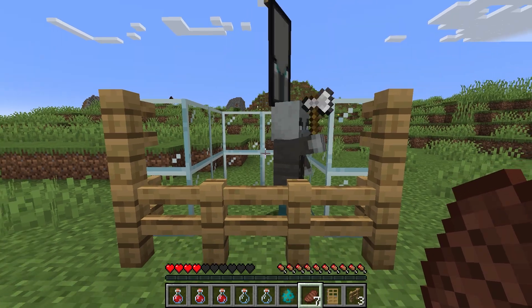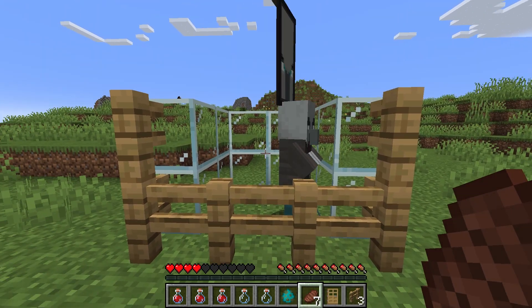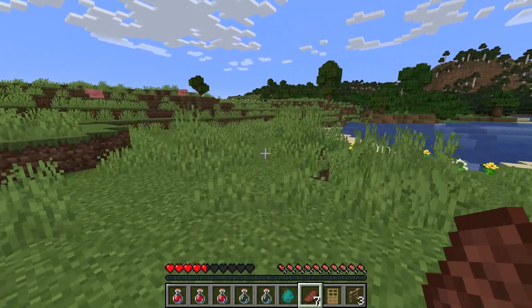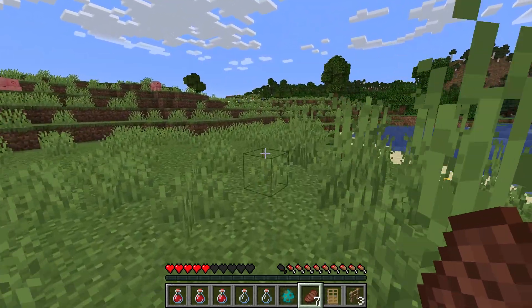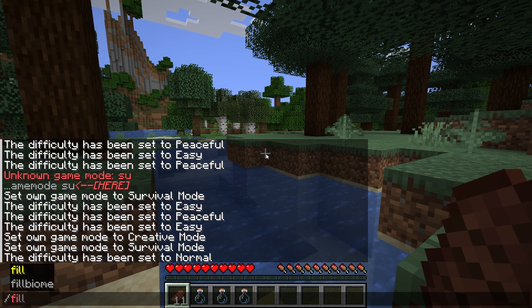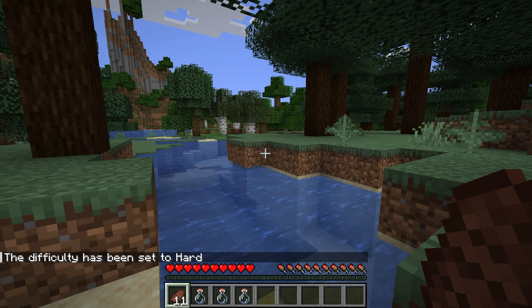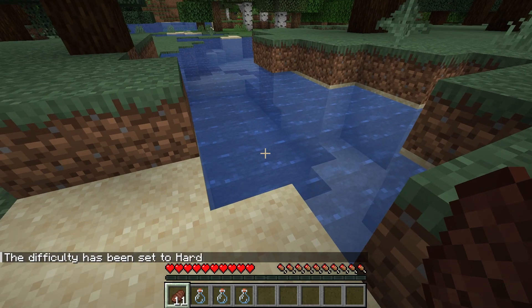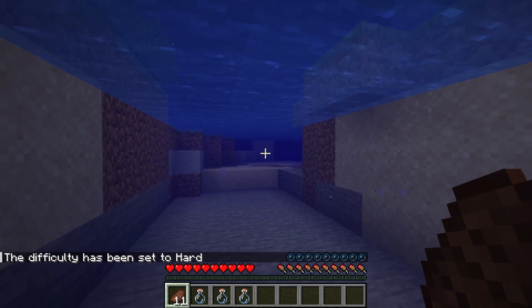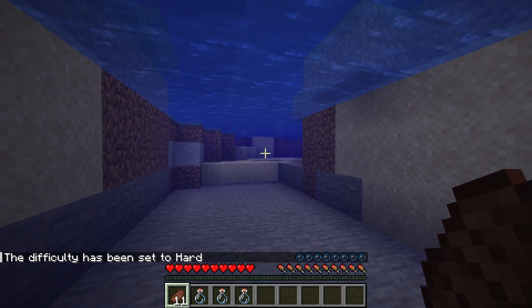The command /difficulty lets you change a Minecraft server's difficulty on the fly without any need for restarts. Keep in mind that you do need to be an operator on your server in order to use this command, or have cheats permissions on your single player world. To do this, enter your Minecraft server, open the chat and type in the /difficulty command, followed by which difficulty you'd like: peaceful, easy, normal, or hard. For example, if you want to set your server's difficulty to hard, you would type in /difficulty hard. And that's it — your server's difficulty will automatically set to the one that you chose.